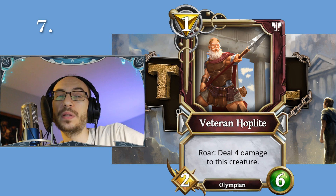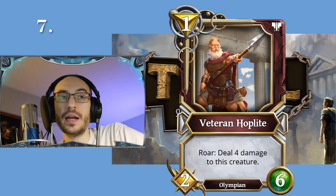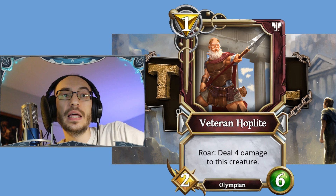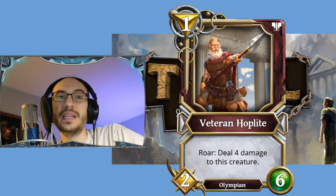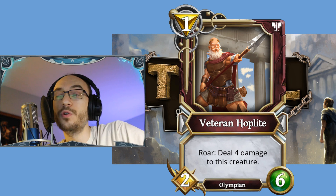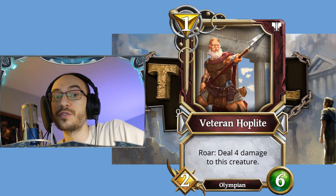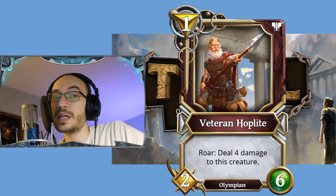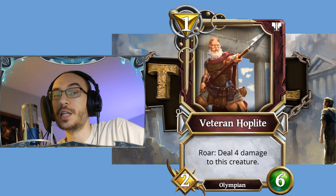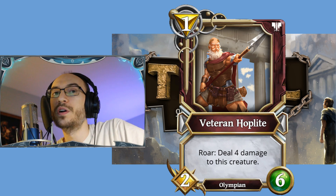Coming in at seventh place, we have the Veteran Hoplite from the Light god. He's a one mana 2/6 Olympian. This guy has a roar that deals four damage to himself, so he's ultimately coming out as a one-cost 2/2, but with the ability to be a 2/6 with some healing.